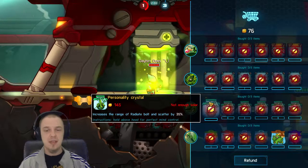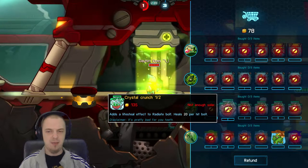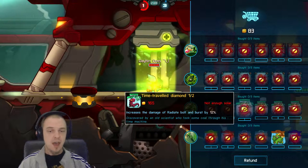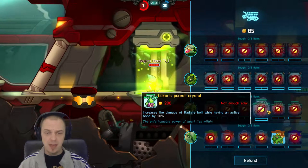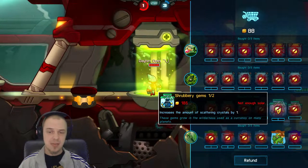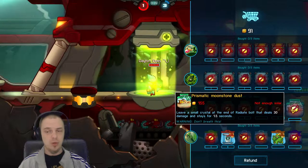The first upgrade option is some range, which is extremely tasty — not something I generally go for on bot matches, but I probably will later. There's a lifesteal effect, healing 40 per bolt, which can get really good if you stack it with the attack speed of the bond. There's also damage of the radiate bolt, and damage while having an active bond, which obviously stacks. You can increase the amount of scattering crystals by 2 at max stacks. Finally, you can leave a crystal at the end of a radiate bolt, which seems really awesome — kind of giving it a sentry feel.